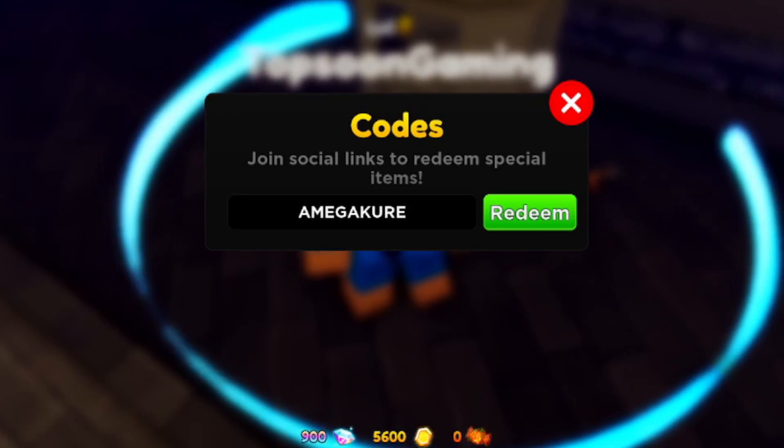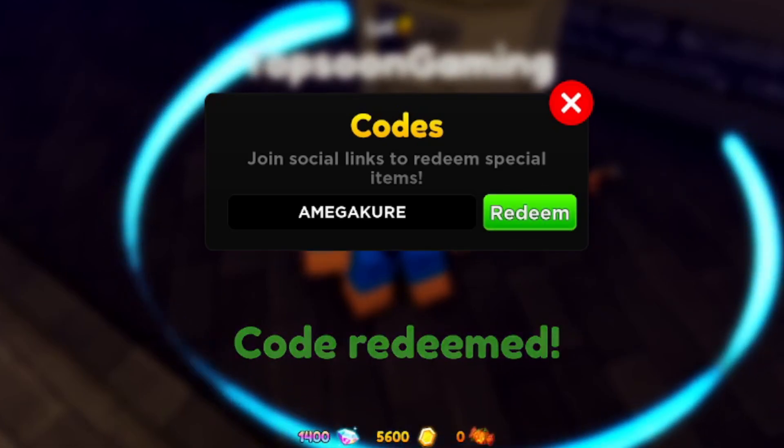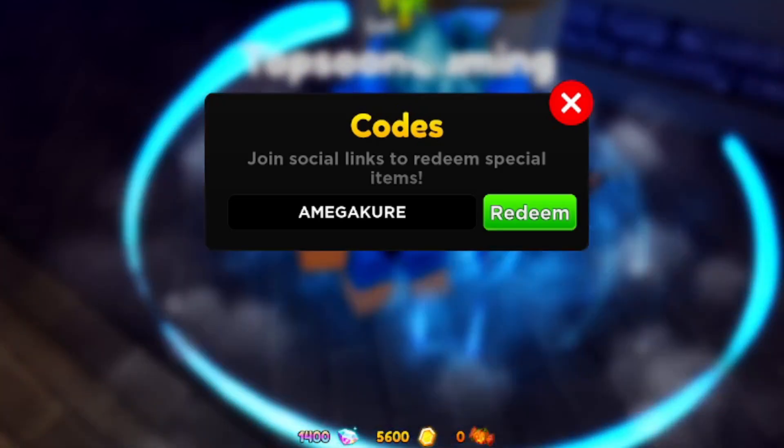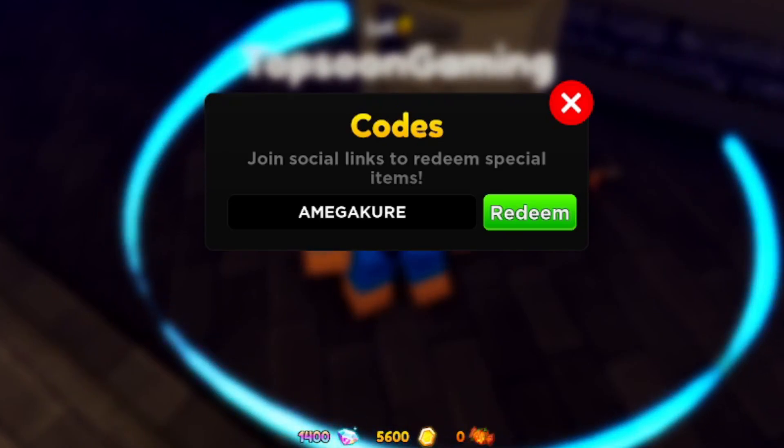This is code number one and this is my first time redeeming it, so I'm gonna go ahead and redeem it so you guys can see what we get. I have 900 gems right now — let's press redeem. The code gave me 500 gems and a bunch of coins. I got 500 gems for sure using code emigakuri. Redeem this code for yourself — it should work for you guys.